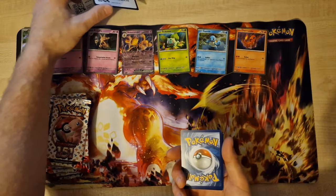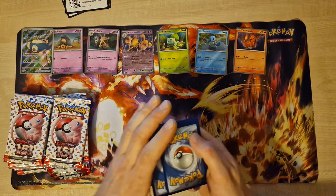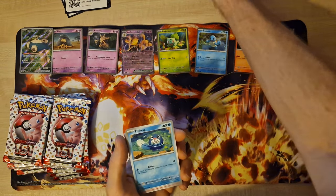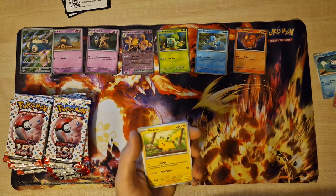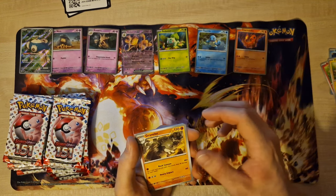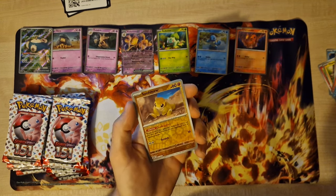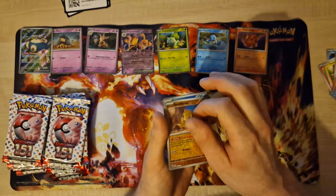One more cut. Nice energy. Voltorb, Bonita, Pikachu, Farfetch'd, Grimer, Arcanine, Kingler. Reverse Raichu, last card — Reverse Tentacruel.